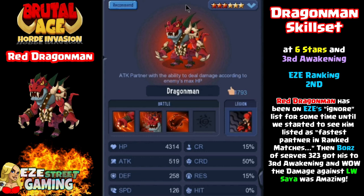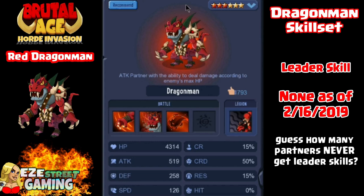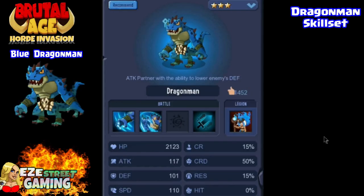I rated him second overall out of the three Dragon Men. He was on my ignore list for a while until I saw someone from server 323 — we had seen him in ranked matches as the fastest hero in the whole game. At third awakening he gets a huge bump in speed, all the way up to 126, and that's just the basic skill for speed, which is a really big number. He doesn't have any leader skill — very few partners don't have leader skills.